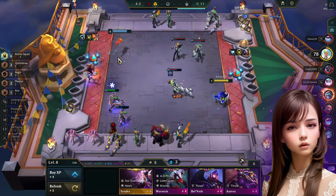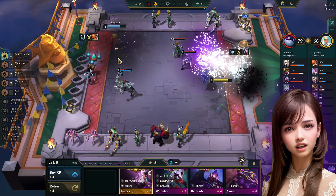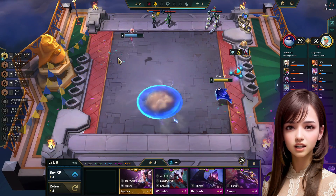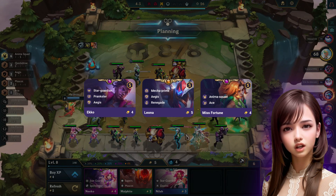If you get an Anima Squad emblem, you can use it on Echo to play with the 7 Anima Squad. If you're having trouble finding Leon, consider adding Garen as an extra defender. Echo, Leon, and Miss Fortune are the item holders for this composition.